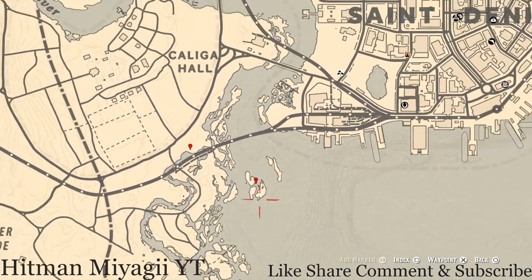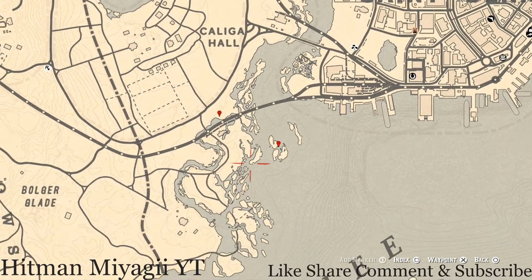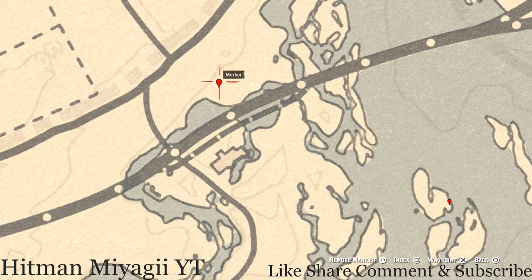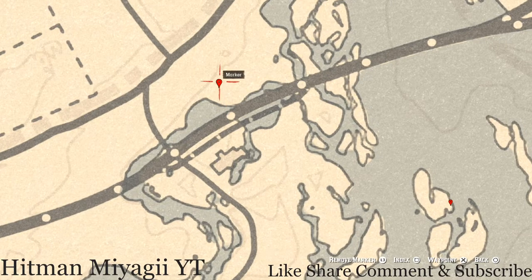At our next marker, this is the cardinal flower that spawns over here in this area each and every day. Its exact location tells me exactly what cycle the flowers are on for today, and today is cycle 3.